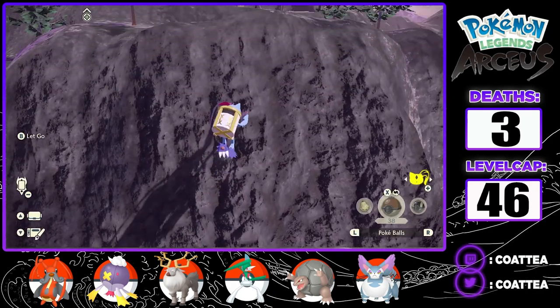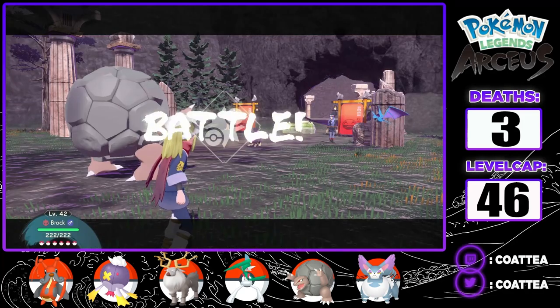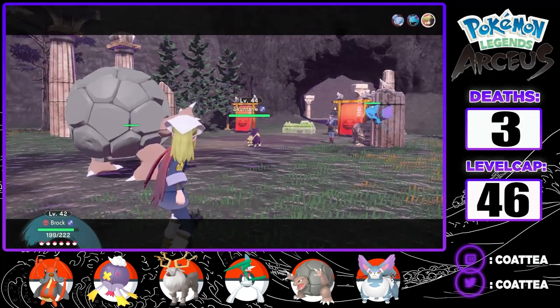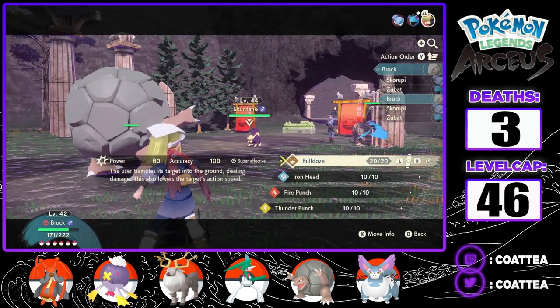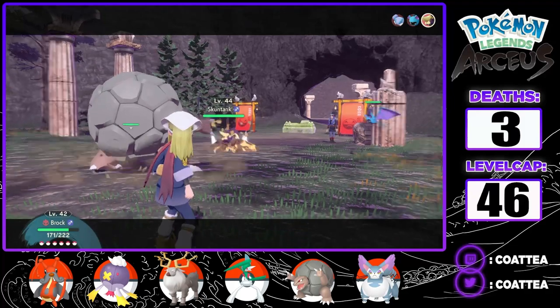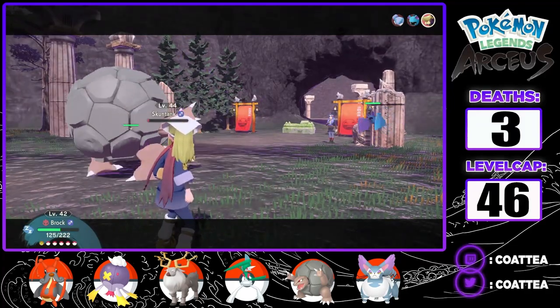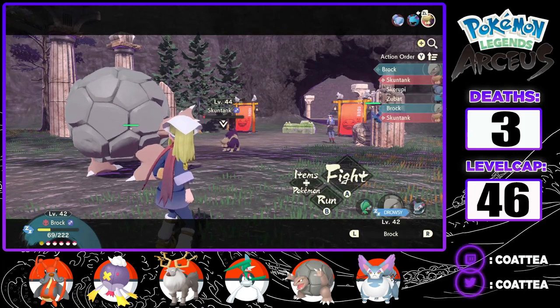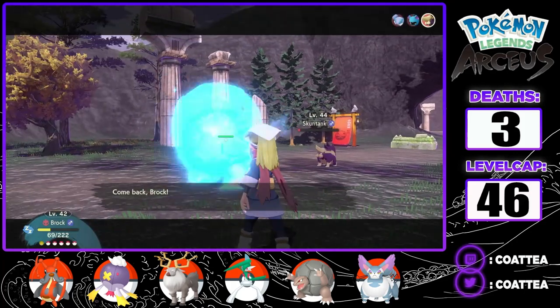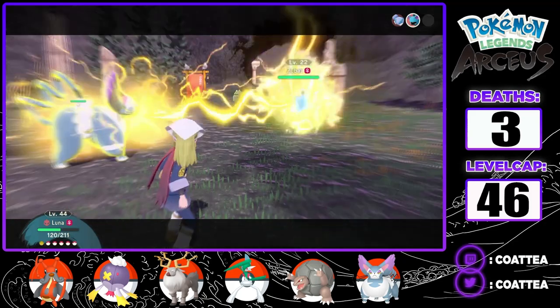With the help of Sneasler, I can finally reach the Noble Pokemon, but Melli tries one final attempt to stop me — this time it's a 3-on-1. I lead Brock and try to remove the biggest threat, Skuntank first, with a strong style Bulldoze, but it survives. A Hypnosis plus a critical hit Night Slash leaves Brock with low HP. Another Bulldoze would KO, but I don't risk him getting drowsy and switch to Luna to finish off the remaining three Pokemon.